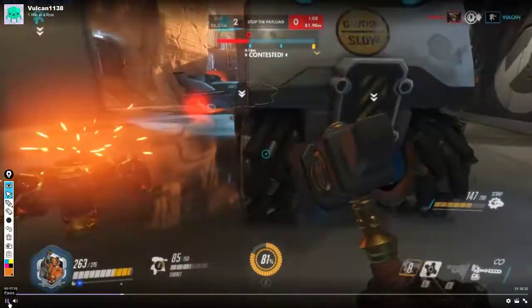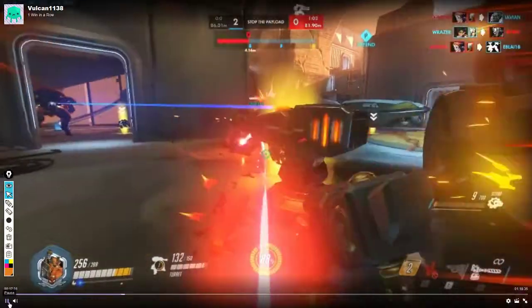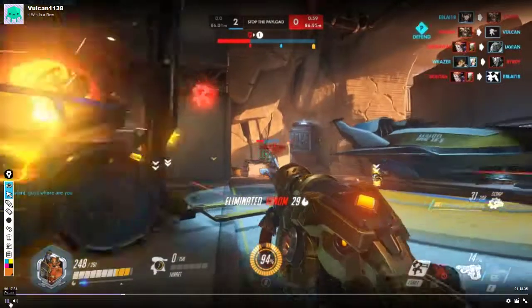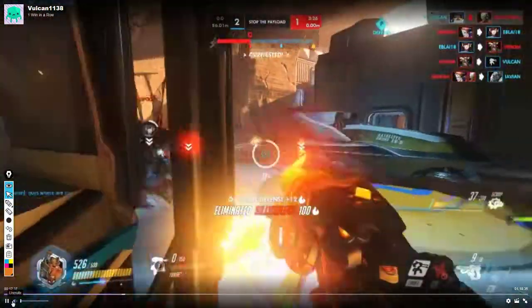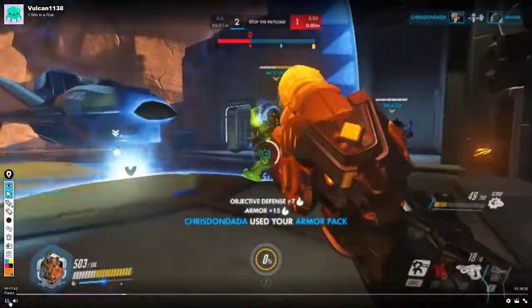I like that you got away from your turret when the tire was coming in — that was good. That way just your turret died, not you and your turret. Now one thing I want to point out: you don't seem to be using your right-click. That Zen was right in your face and you're still hitting him with left-click. The right-click is basically like a mini Roadhog gun — a scatter shot. In close quarters you probably would have taken him out with that.